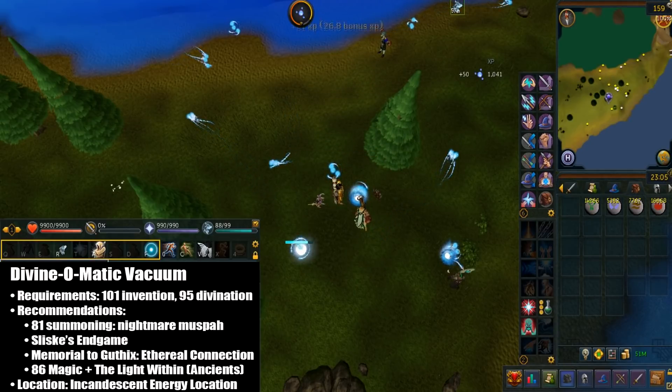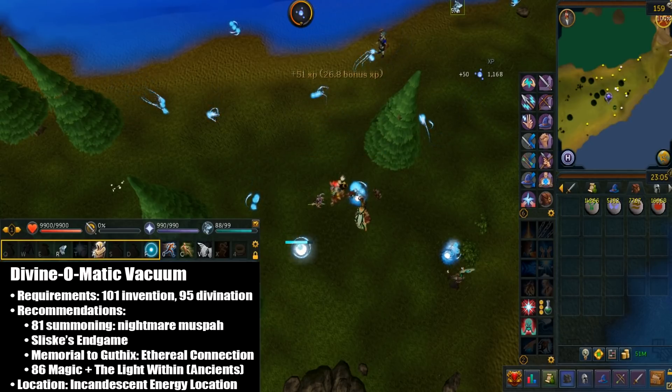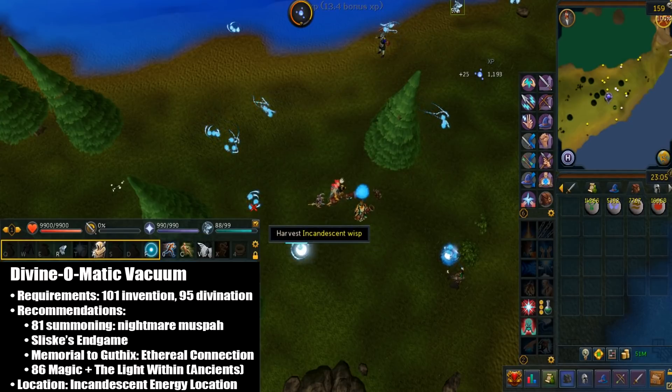I'm going to be using this at the incandescent divination spot. You can get there directly from using the max guild skill portal — this only requires 1 level 99 to attune. Otherwise you can just use an elder divination outfit to teleport there.